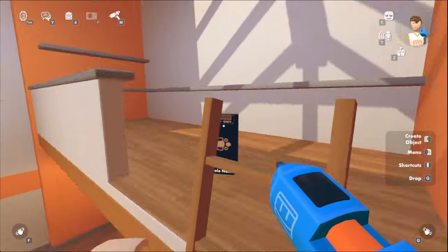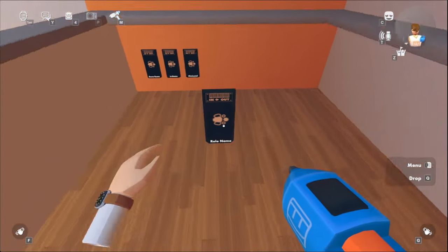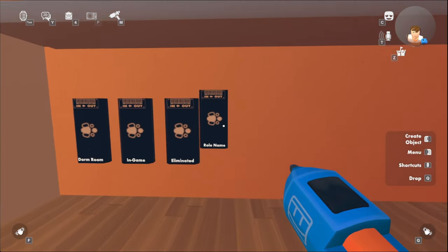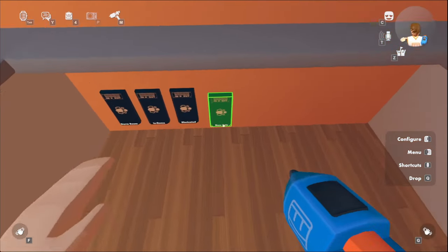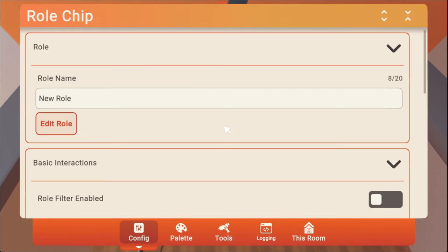Now, we're going to want to place it somewhere. I'm thinking about placing it here next to the other roll chips. That's a bit off, but it's okay. So here, we're going to click configure. And after we click configure, you can call this anything — I'm going to call this player.